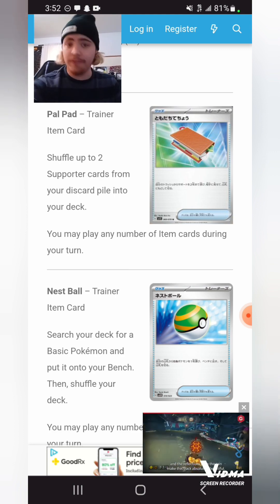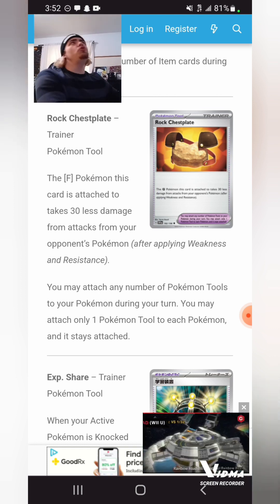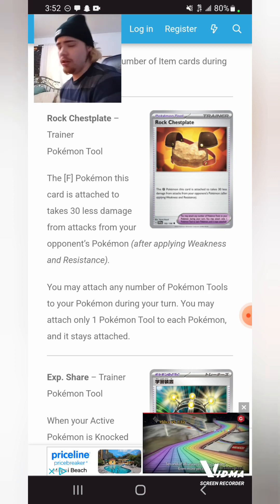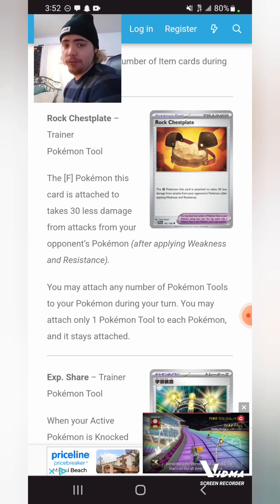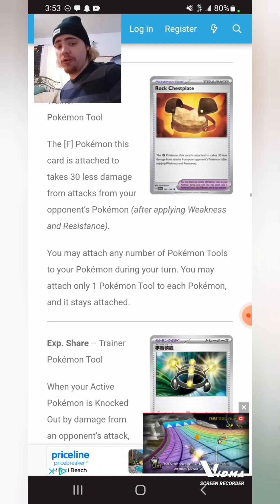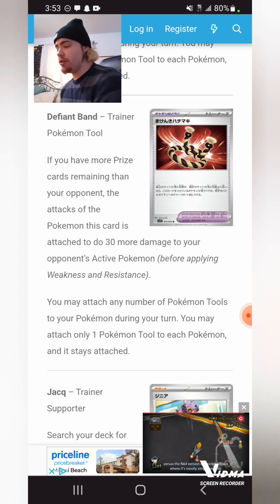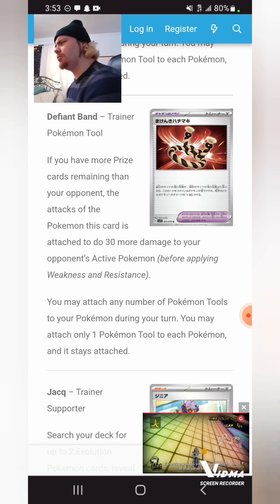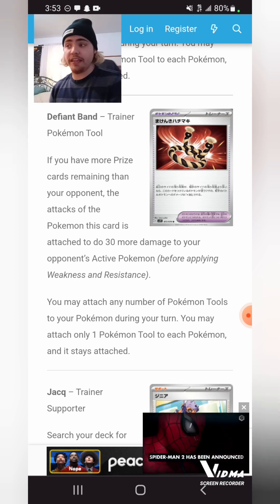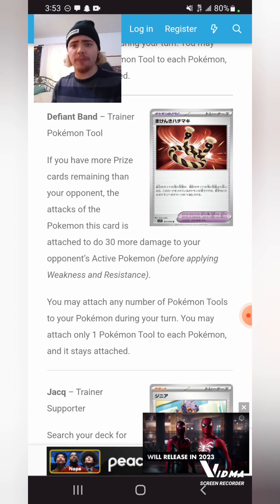Paldea Pokeball and Nest Ball both get reprints — I'm very happy about both of them. Rocky Jawbone's Blade is a trainer card where your Fighting Pokemon take 30 less damage from attacks. All Pokemon tools are no longer Item cards — if you read the card, it is no longer an Item card, so stuff like Pokestop and Celebrations no longer works with it. Arvin is going to be a new supporter card that's crucial for getting these tool cards out. EXP Share gets a reprint. Defiant Band: if you have more prize cards remaining than your opponent, attacks do 30 more damage. I think it's really, really cool — it could sneak as a one or two-of in some decks. Something like Miltank EX could run this, since you're probably going to be behind while you're locking your opponent.